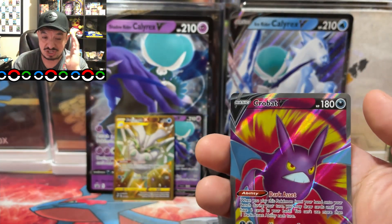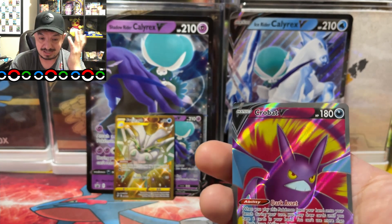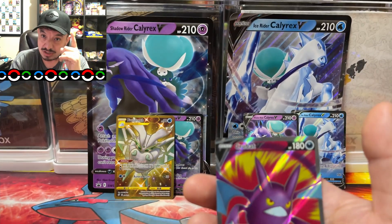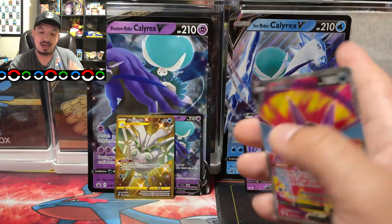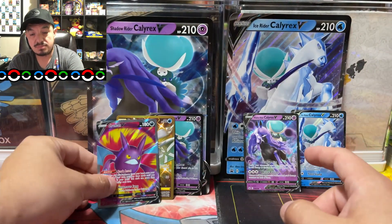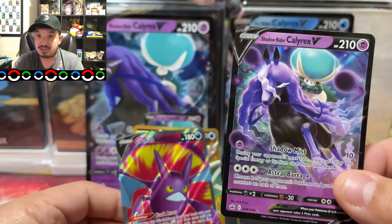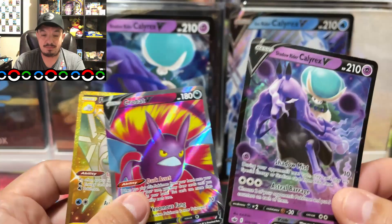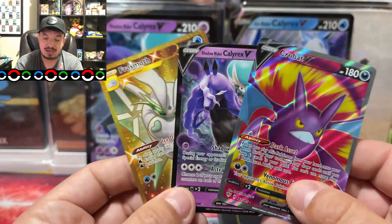So our Shadow Rider Calyrex V box had a shiny Frostmoth secret rare gold card and a Crobat V full art. From the Ice Rider box we pulled a regular V card — the actual Shadow Rider from the other promo. This is crazy — today's opening was amazing, I hope you guys enjoyed it. I will be posting now and I won't take another two to three week break.